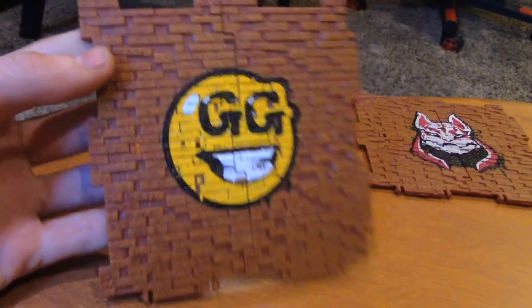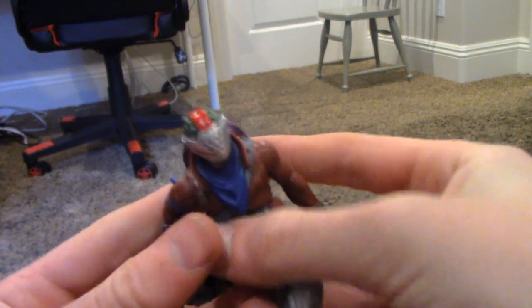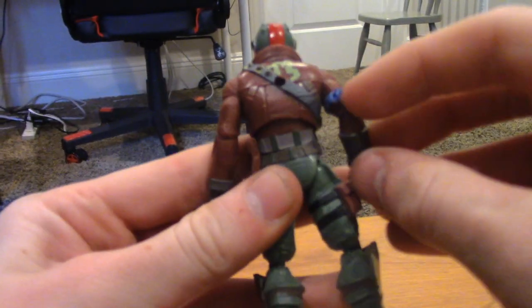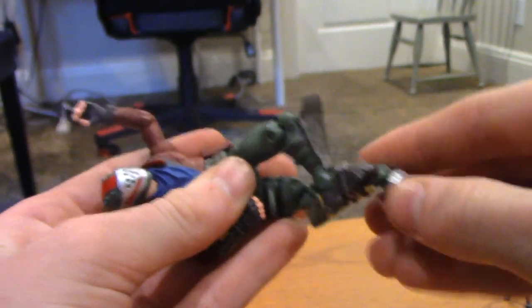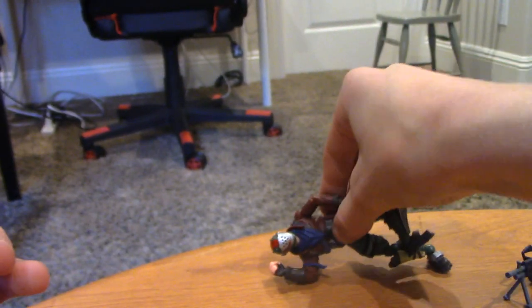Alright, so this is everything we have. Starting from the GG spray — that looks really nice — and the Drift spray, super neat. Sorry, this table is a little wobbly. And then we have Rust Lord in his glory with the bright bag back bling. He looks super good. He can salute, wave, do Orange Justice, do Hype, and do Flippin' Sexy. That's Rust Lord — he looks super cool.